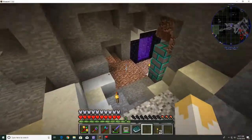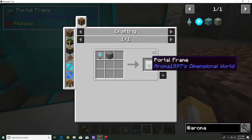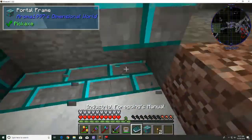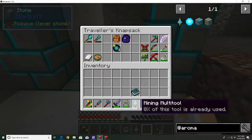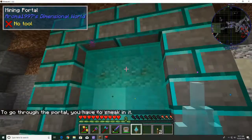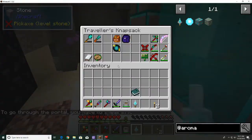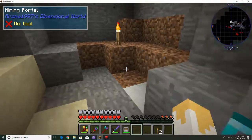I should have done this with you on camera, but this isn't difficult. You make enough of these to make a portal frame, then you grab your mining multi-tool and right-click on it and it opens up a portal just like you would for your nether portal. Then you just go over here and hold down sneak and it puts you into this other world.